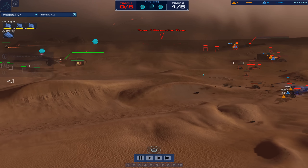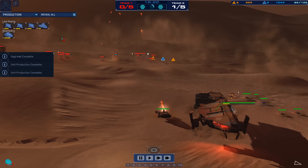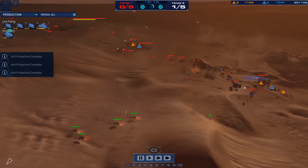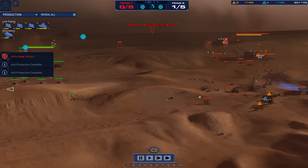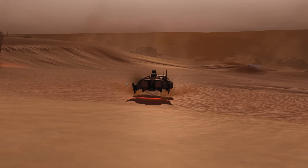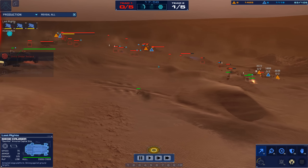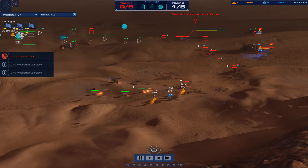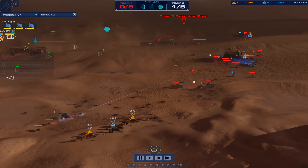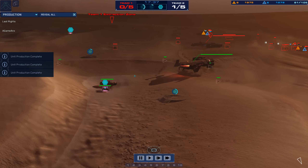A nice barrage from the K'Nef siege cruiser. A beautiful ship. Last Rites is definitely pouring on the K'Nef spirit right now — siege cruisers, missiles. A-Game's economy is being badly hurt. There are some nicely placed turret posts though, that are slowing the advance of Last Rites every time he comes in. A-Game is just not making this easy for Last Rites at all. Sand skimmer raiding, maybe hoping to do more sand skimmer work. The interceptors are going to have to keep their distance from that missile battery.